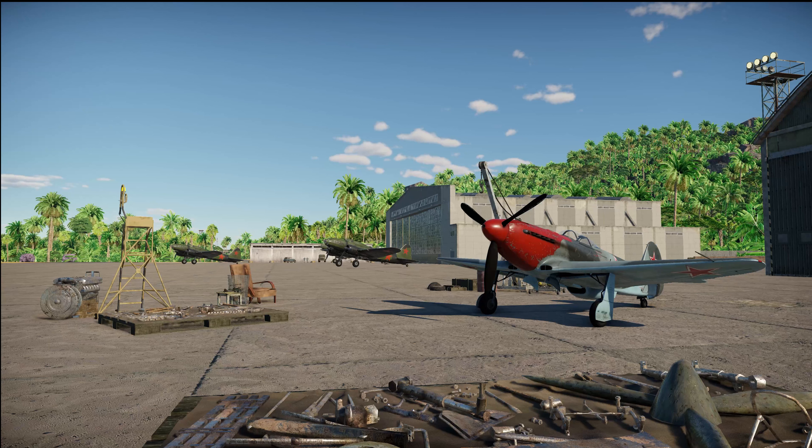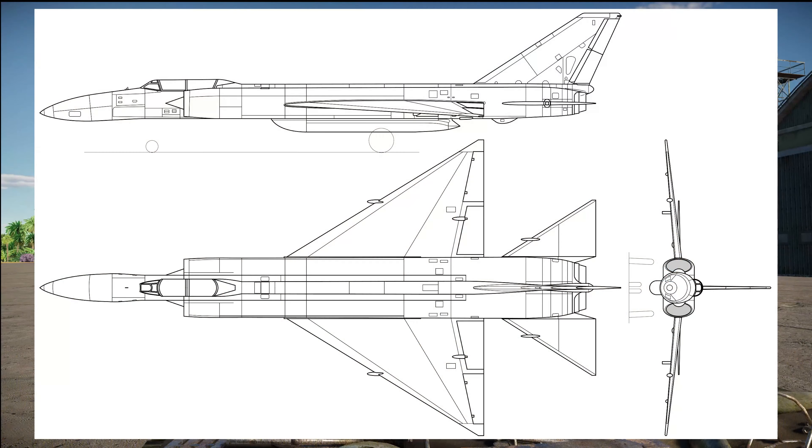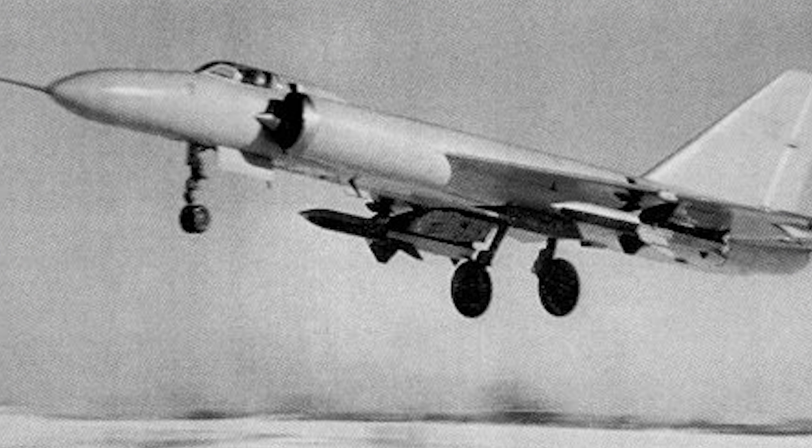The first aircraft comes from Lavochkin, and it's the LA-250. Known as the Anaconda due to its length and flight characteristics, the LA-250 was developed as the realization that cannon-armed subsonic interceptors like the Yak-25 were not going to be sufficient for intercepting the upcoming strategic jet bombers of the time. From this realization the LA-250 was born, though only five prototypes would be built and the project never saw production, as the Soviet Air Force was becoming frustrated with not only the lack of progress, but the small number of crashes involved with the prototypes.